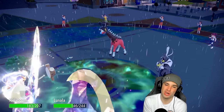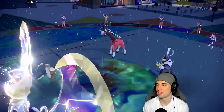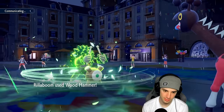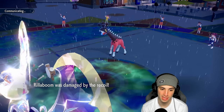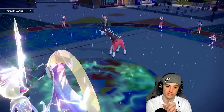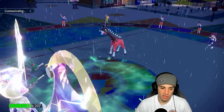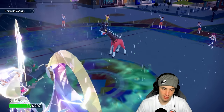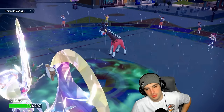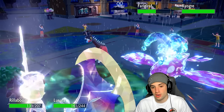Terastallizing, Farigiraf goes for Dazzling Gleam which is fine. Wood Hammer does monstrous damage. Moongeist Beam picks up the KO on Urshifu being plus one and STAB. Wood Hammer onto Farigiraf - they're forced to bring back either Kyogre or Tornadus. Another Wood Hammer KOs Farigiraf. HP restored slightly from Grassy Terrain. Curious to see who they bring. They go into Kyogre. We drop a Grassy Glide actually Wood Hammer into that slot - doubling straight down. They go for Ally Switch which is fine because getting rid of Farigiraf lets me use first turn priority moves again.